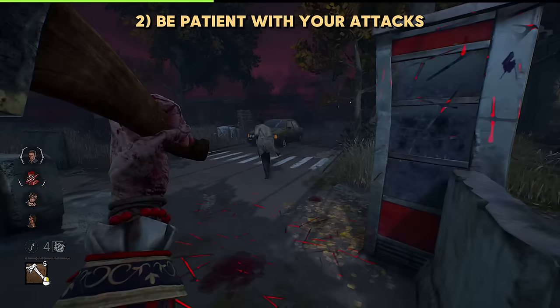Don't forget — if you send out a guard to walk on a path and they are not finding any survivors and are hindering you from using your power again, you can always hit them in order to call them back. This will automatically get rid of them and start recharging your power.